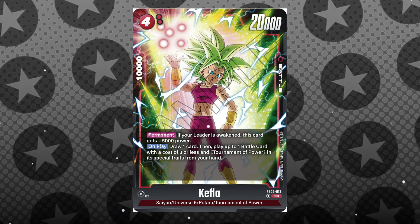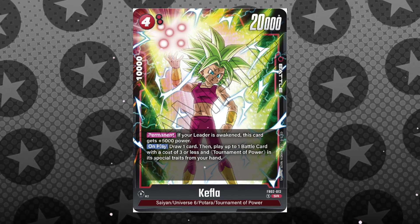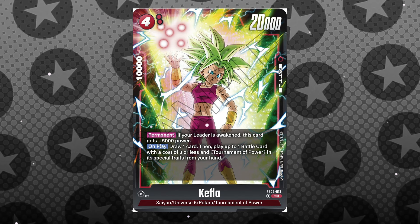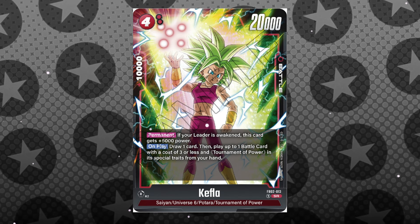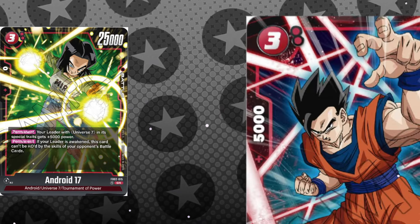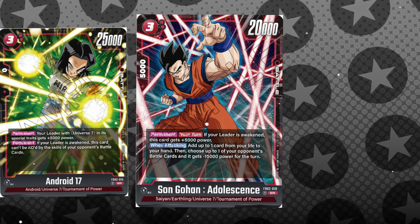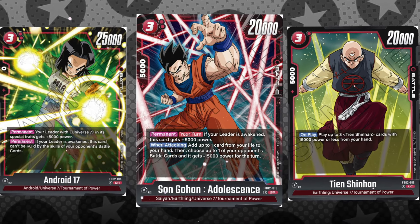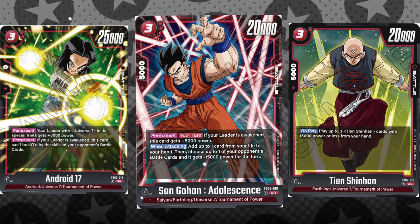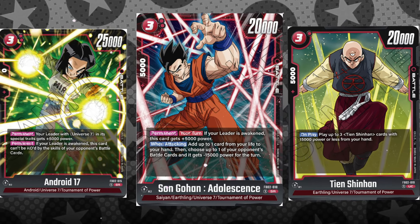The value you get from this is with Kefla's on-play ability that lets you draw one card and play a battle card with a cost of three or less and TOP in its traits from your hand. So now we can play cards like Android 17, who can't be KO'd by skills from your opponent's battle cards, or Son Gohan the adult, who easily becomes a Broly-level threat, or my personal favorite — the 3-cost Tien Shinhan that can then allow you to play up to three other Tien Shinhan cards with 15k or less from your hand, either the blockers or the 15k battle cards themselves.